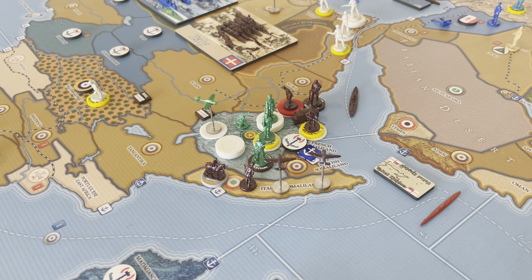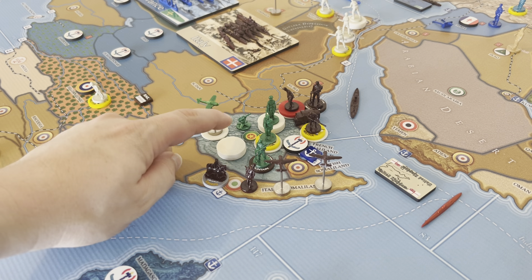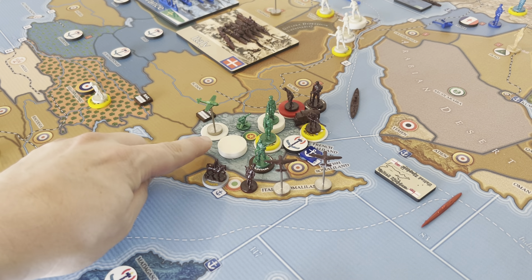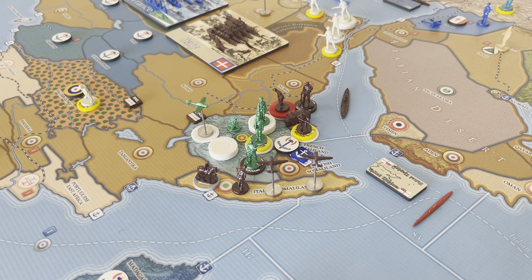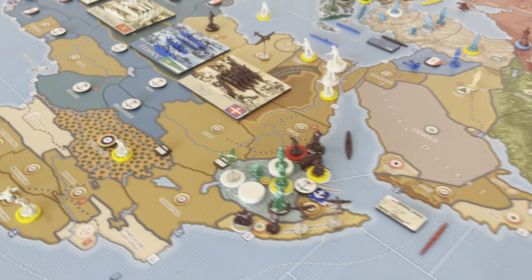The Abyssinians and the Italians are at a stalemate at the moment. The reason why there's not an artillery here is because I'm Lend-leasing one — I just took it off because I don't have another painted sculpt for it, but we do have a total of five, so there'll be six there this turn when I Lend-lease. We do have a combat movie with Abyssinians, so stay tuned for that.